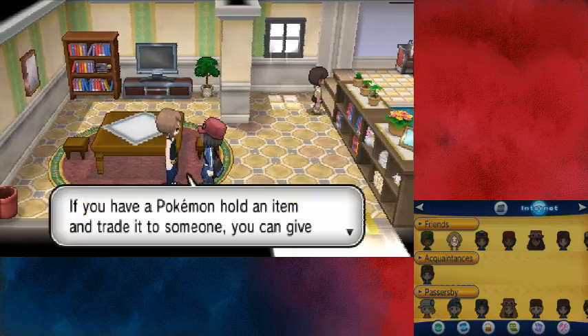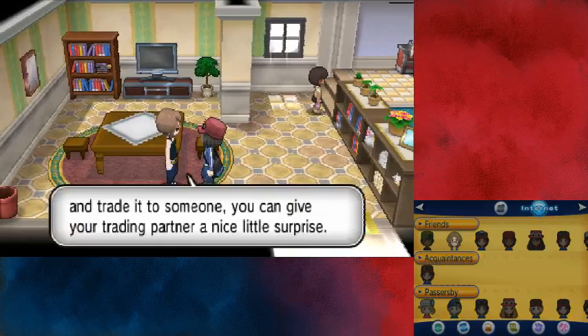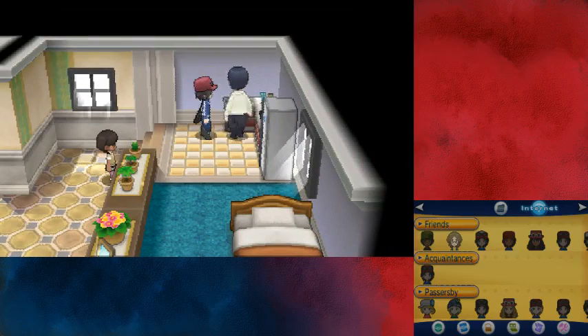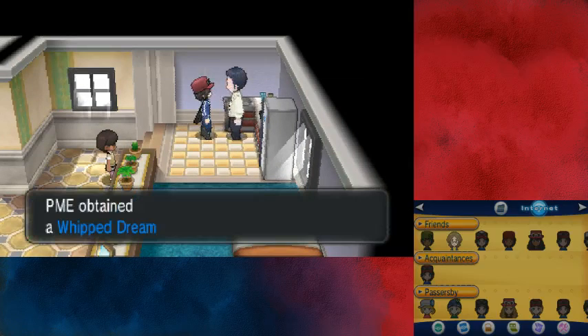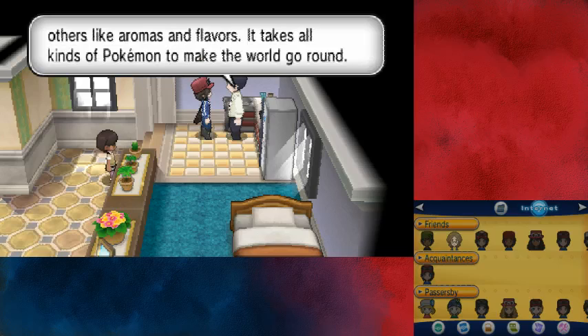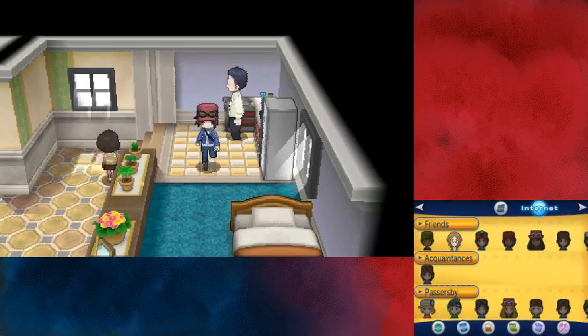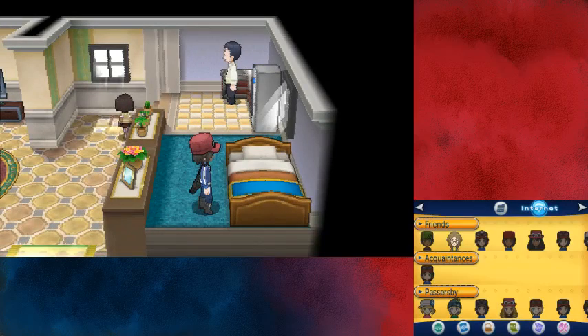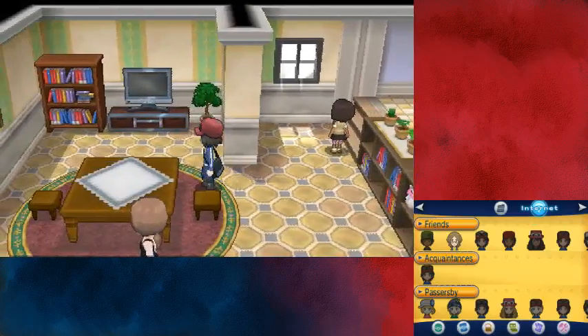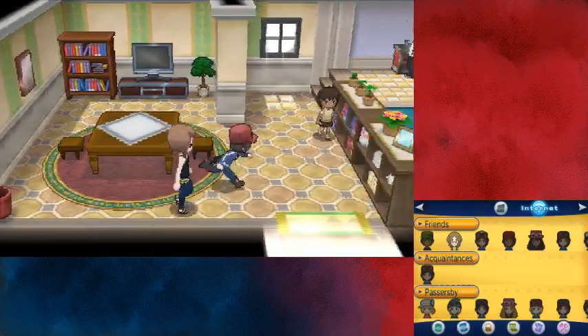In a house, an NPC explains: 'If you have a Pokémon hold an item and trade it to someone, you can give your trading partner a nice little surprise. Some Pokémon evolve when you link trade them with friends.' Another NPC gives me a Whipped Dream — a kind of weird item. Some Pokémon like whipped cream, and others like aromas and flavors. Trash. On to the next house.